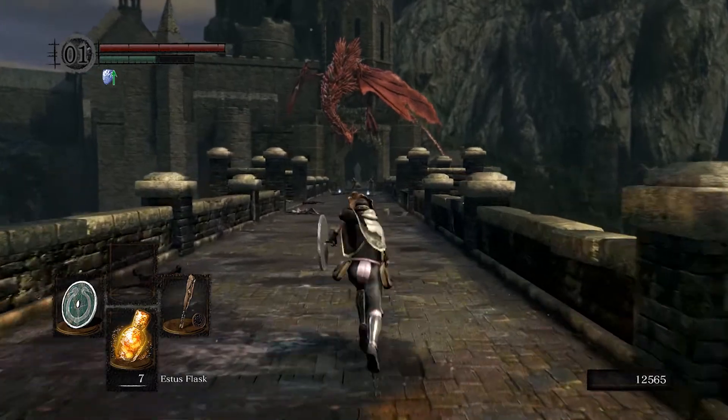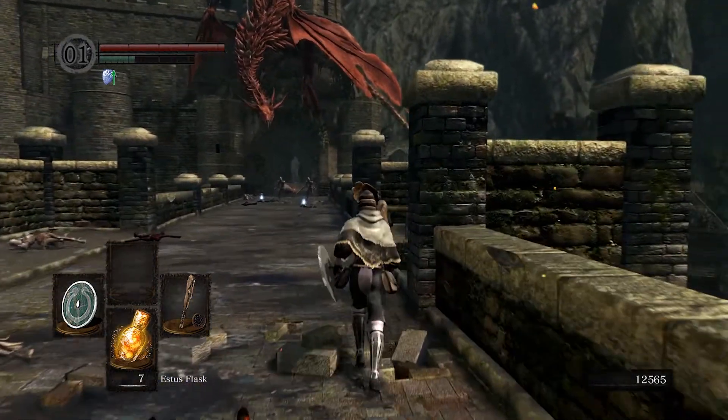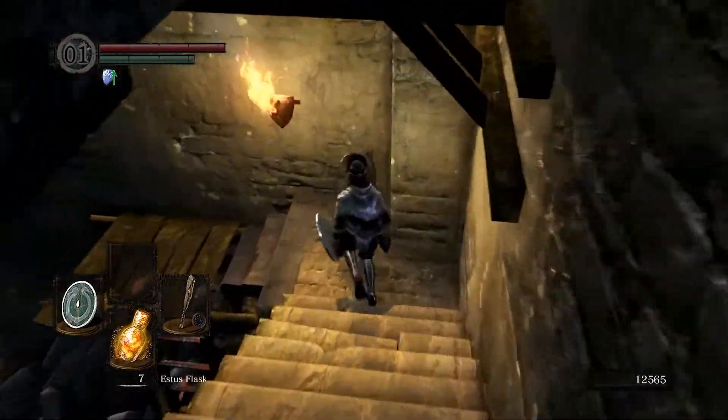I could cut the drake's tail off right here — that's what I would say if I had a slashing weapon and gold pine resin. But I don't have any of that, so I'm not going to cut the tail off.